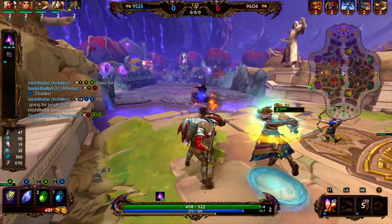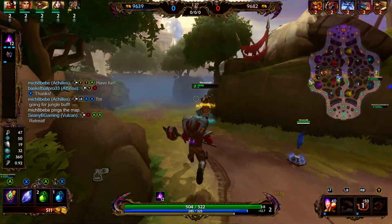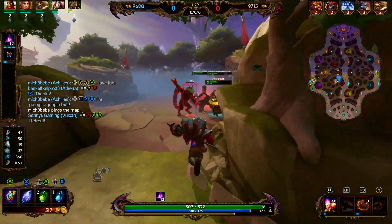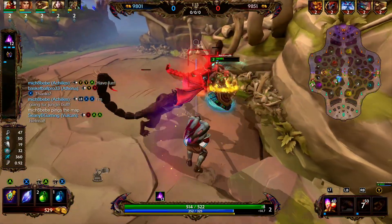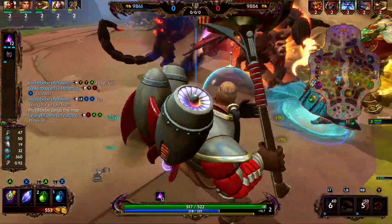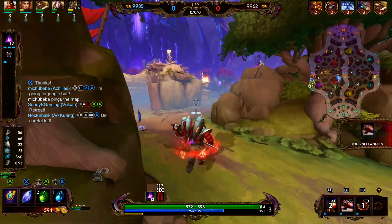We're going to go ahead and hit our red buff. We left Fountain with Mage's Blessing, the tier 1 of Doom Orb, 3 health potions, and 2 mana potions. We are going against a Ra. Ra typically has a decent amount of movement speed, so that is a little unfortunate for us.